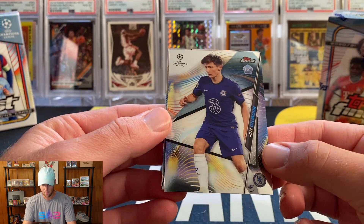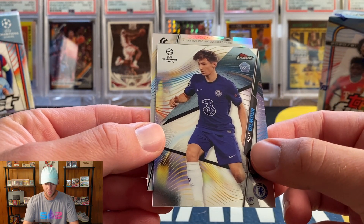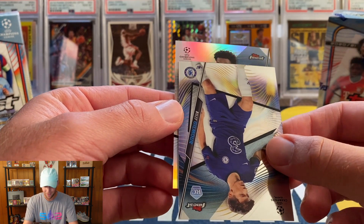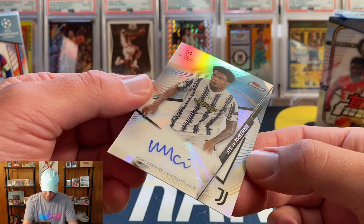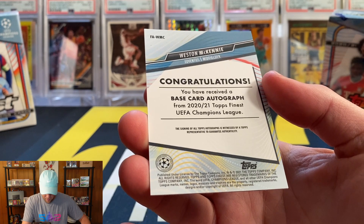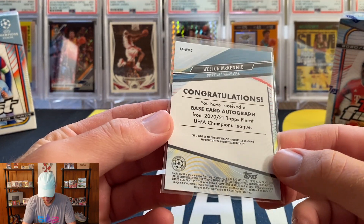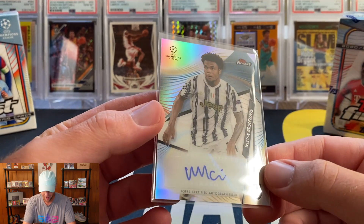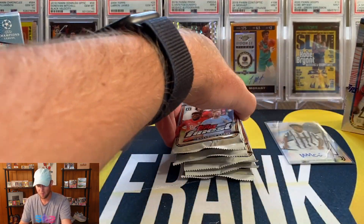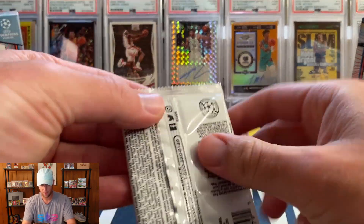We have a Billy Gilmore — I just saw that he's going to be on loan from Chelsea next season. I don't really understand how you can loan out a player but I'm learning. Our refractor on the back is actually our auto and that is going to be a Weston McKinney auto! I'm pretty sure he's an American and plays for the US national team — that's a pretty good one for sure. One pack in and we already got our auto — it's a refractor, doesn't appear to be numbered, but I'll definitely take that.